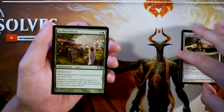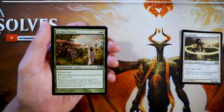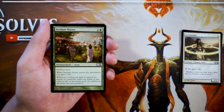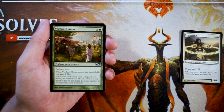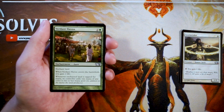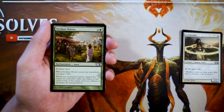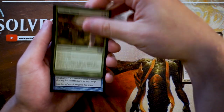Verdant Haven is an enchantment — two and a green — whenever it enters the battlefield you gain two life, and whenever the land it's on is tapped for mana, its controller adds one mana of any color. This is great in a multi-color strategy or a ramp strategy, but I'd rather be established in those archetypes first. If you just have this as a three-drop in a normal curve deck it does next to nothing. Maybe gains you a couple life against aggro, but that's it. Definitely not a first pick.